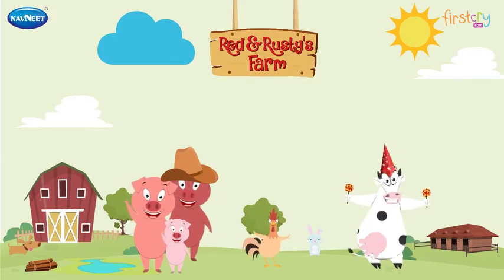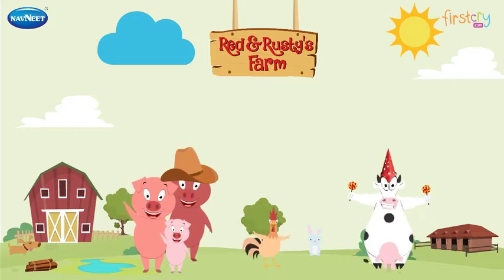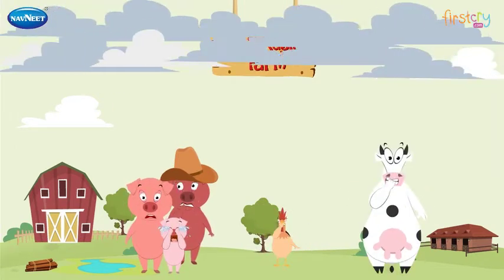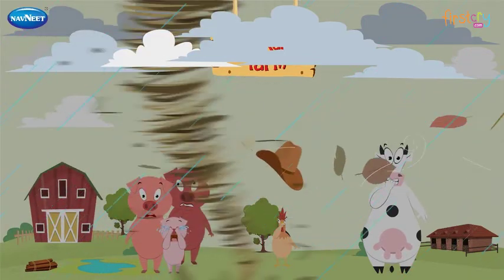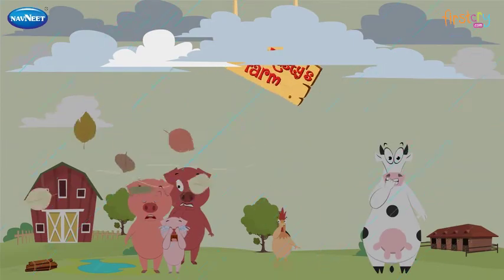Red and Rusty's farm was a happy place. The animals were healthy and full of joy. Until one day, there came a terrible storm. It crashed and thundered. The winds howled and howled and destroyed the farm.